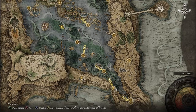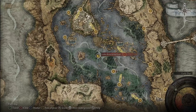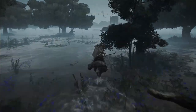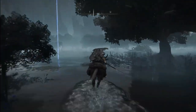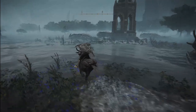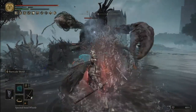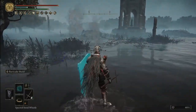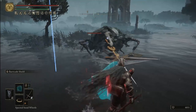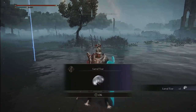For the next four larval tears, they are all in the Liurnia of the Lakes region. The first one is right here, south of the Fallen Ruins of the Lake Grace, or northwest of Boyle Prawn Shack. Going south from Fallen Ruins, you can already see the lobster enemy to defeat. Be careful not to mistake it for the three sleeping lobsters around the area — the one you want is actually moving. After defeating the lobster, it will turn into a grafted scion. And there we go, our second larval tear.